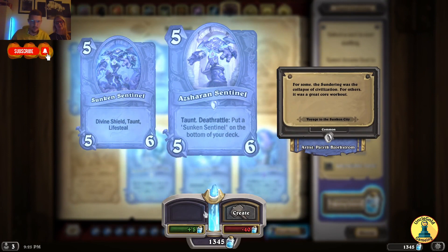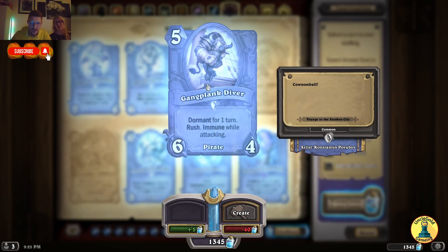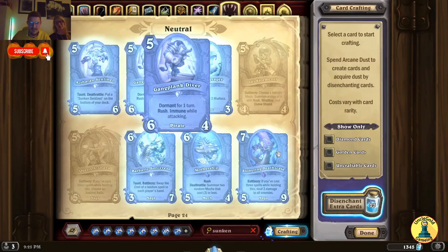Assurance Sentinel — Taunt, Deathrattle: put a Sunken Sentinel on the bottom of your deck. The Sunken Sentinel has Divine Shield, Taunt and Lifesteal. We have to craft this — it's only 40 dust. Gangplank Diver — Dormant for 1 turn, Rush, immune while attacking. What is this card? It's unstoppable — 4/4 for some cost. This is super strong.